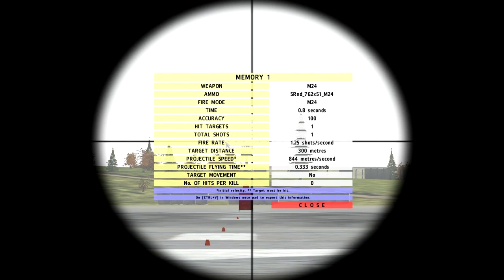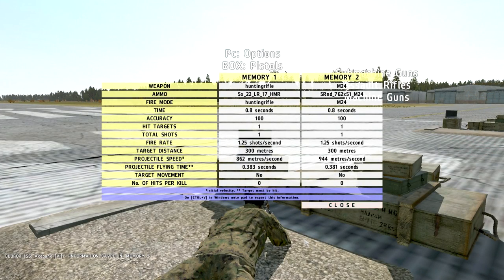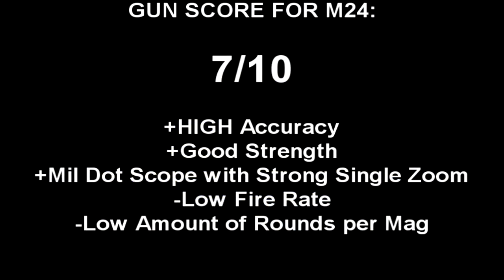Here are all the stats for the M24 sniper rifle — take note of the projectile speed and the projectile flying time. Since the CZ 550 is so much like the M24, I did a side-by-side comparison of their stats. One thing to note is the projectile speed appears different sometimes; that's the script doing the job and I'm not going to argue with it. The M24 gets a high score because of its amazing accuracy, good bullet strength, and a nice mil dot scope. The single zoom makes it amazing for accuracy, though its drawbacks are the low fire rate and low amount of rounds per mag.